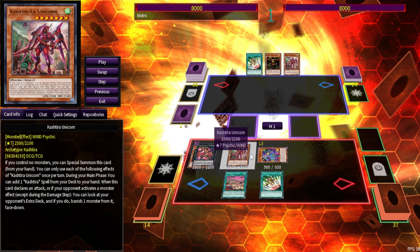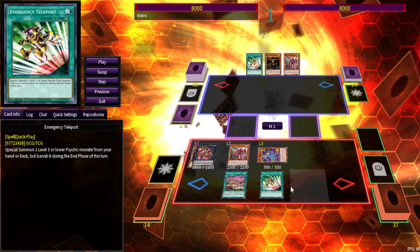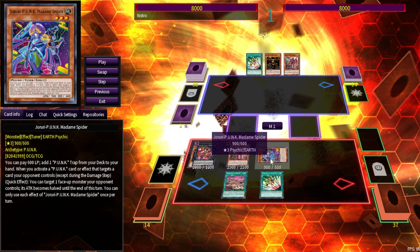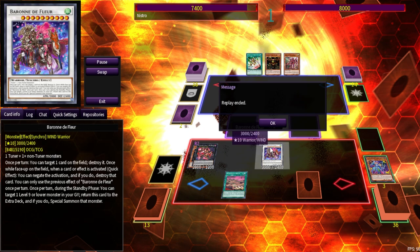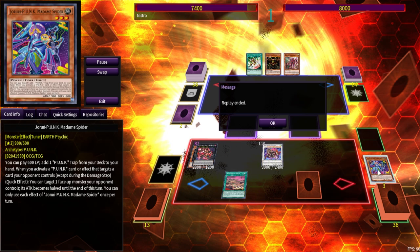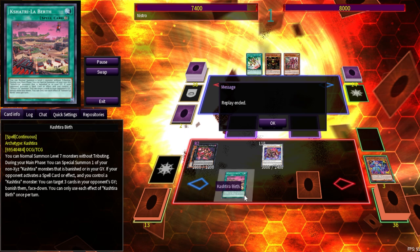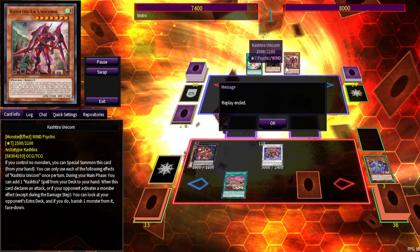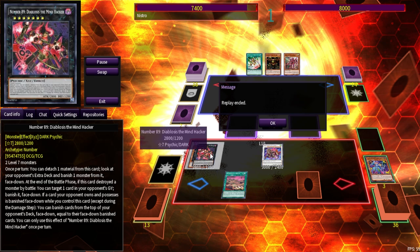It's correct to always just banish one from the top of deck. We get Birth to bring back Unicorn, then E-Tele for Madame Spider. This is a different build from the Punk build — it's a Kashdira-focused build with just two to three E-Tele, Madame Spider, Ghost Ogre, and a searchable trap that is a monster negate. Even bricking with Unicorn and Sangha we still have two negates — one with Baron, one with Gabu — plus follow-up with Birth and Baron's revival effect.